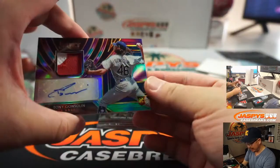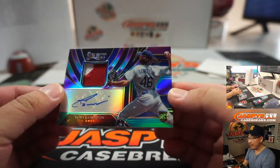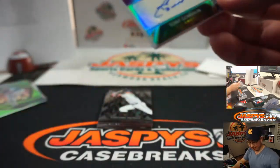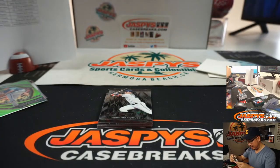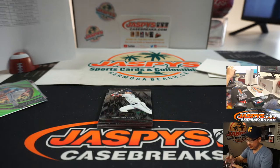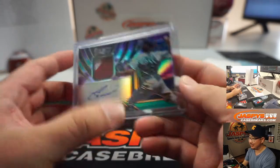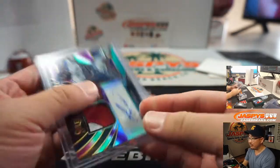Two out of 49, Tony Gonsolin — nice two-color patch and autograph. The Reds, the number on the front of their jerseys. Nice. Who's got my Dodgers? Wade Valentine with the Dodgers as well. Nice box for you, Wade.